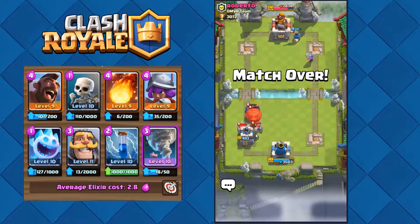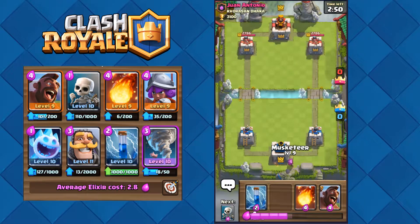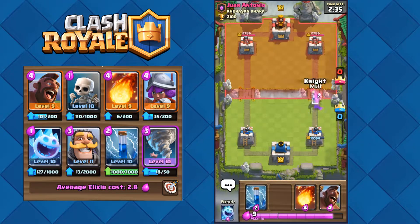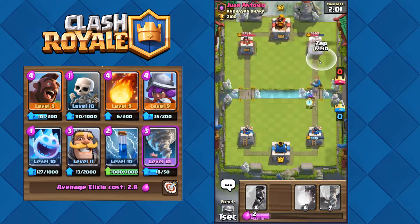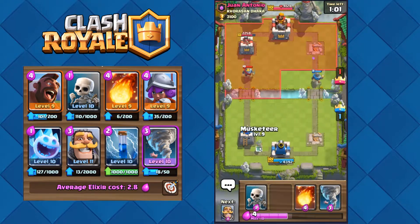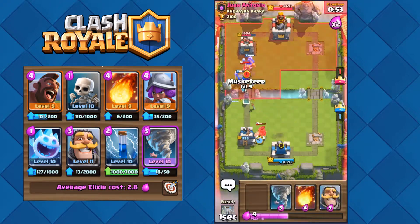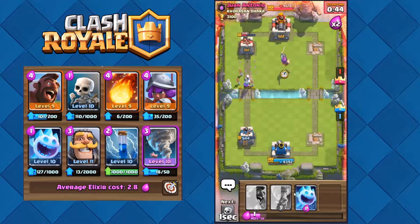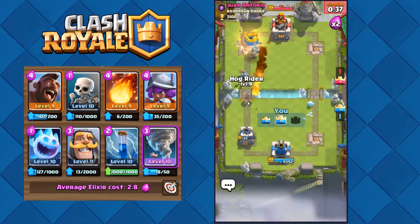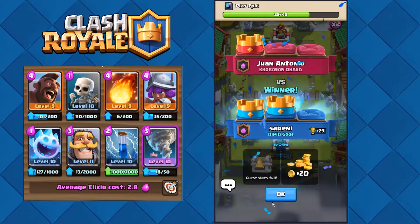We just win with two crowns! Let's go to the next game. Musketeer is down, let's prepare that Hog Rider. His tower is down — nice! And we just got three wins! Three wins and 20 gold.